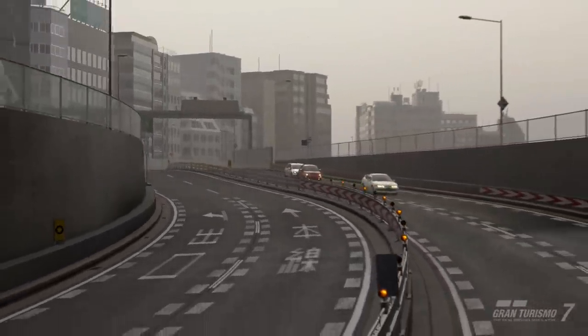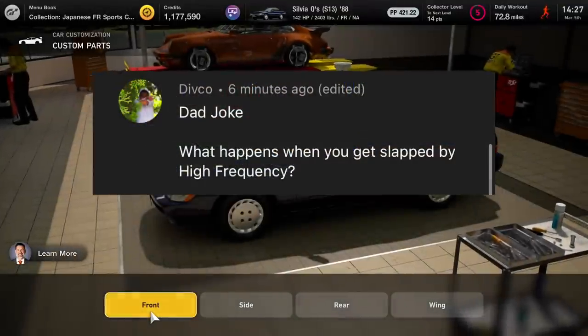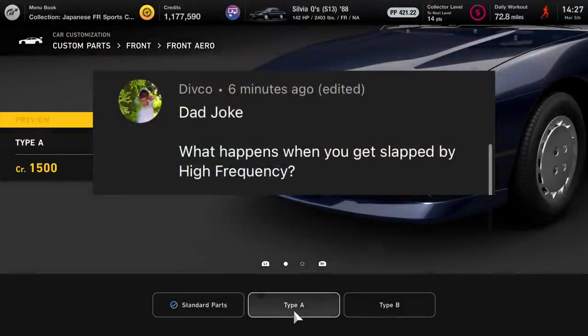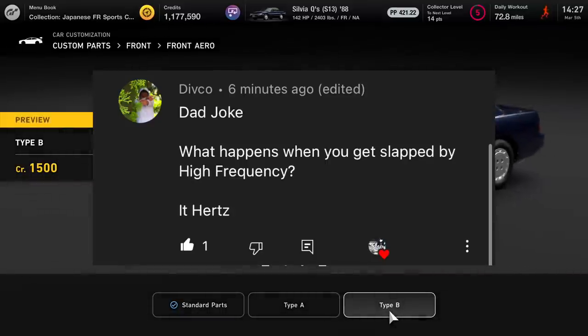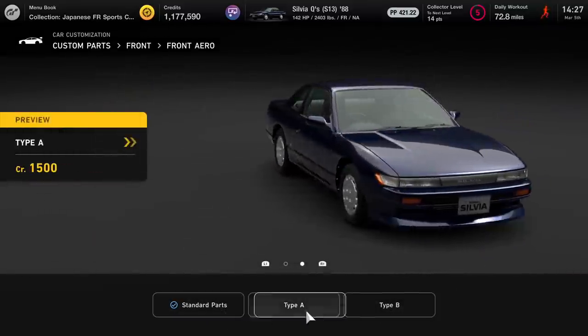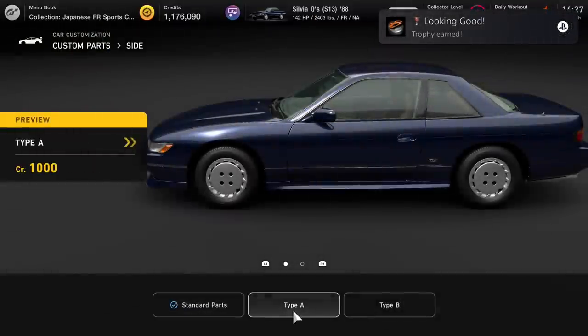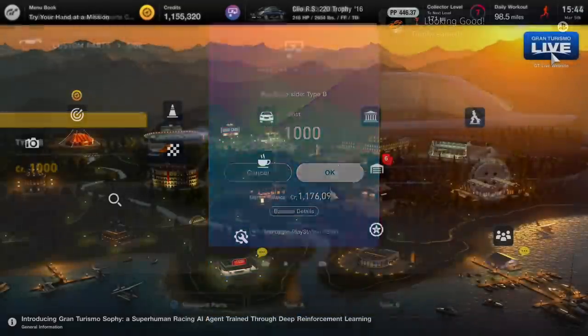I wanted to test this on the wheel for today for the very first time. Of course, dad joke before we start, coming from Divco last episode — what happens when you get slapped by high frequency? It hurts with a Z, right? I like that one. Huge thanks for watching, leave me your dad jokes down below. Our very first drift build for tonight, I'm excited for this one — don't forget, this slapped, I like one.